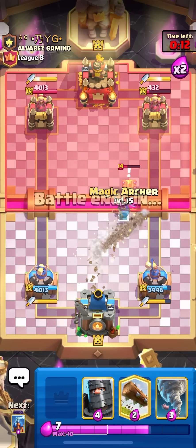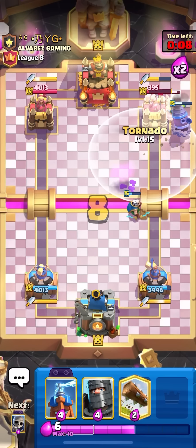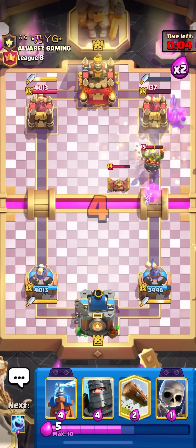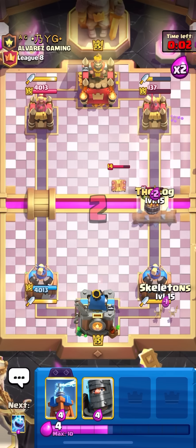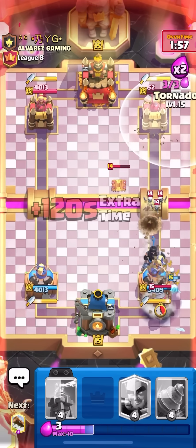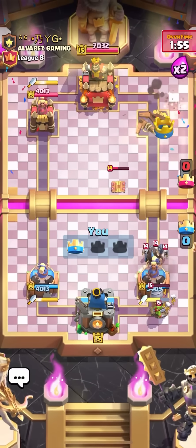Going for a goblin drill on the side. I really apologize about my voice today, not feeling so well, but hopefully it's still audible. Going for a tornado — log and NATO should be enough to finish off the game. The goblin luckily got a hit off the NATO and that is going to be a good game.